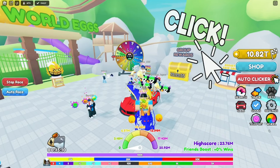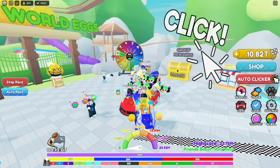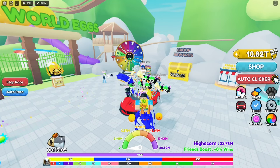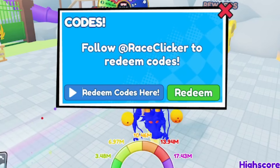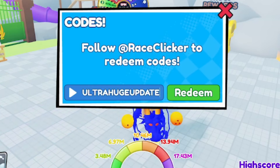Now let's get started with the working codes. I have a lot of codes for you. To type a code, just click on the blue icon where it says 'Code' — that's where you type all the codes for Race Clickers.